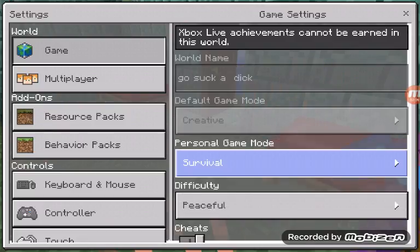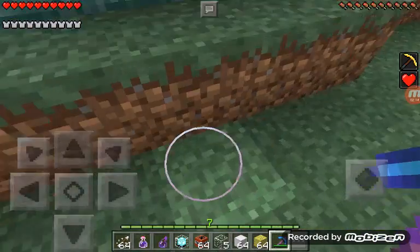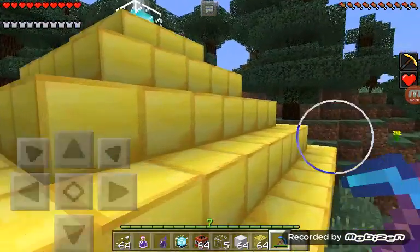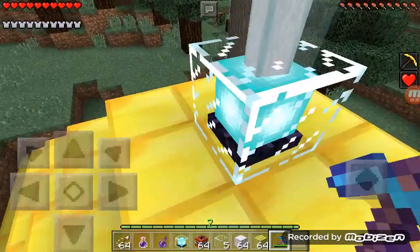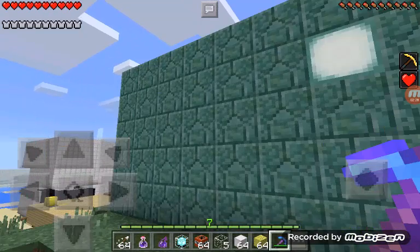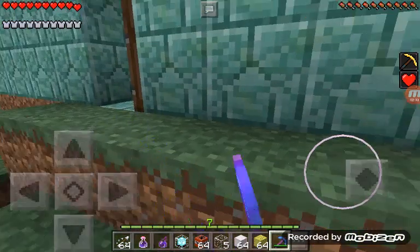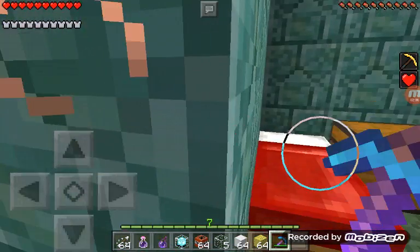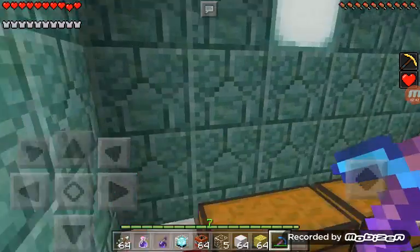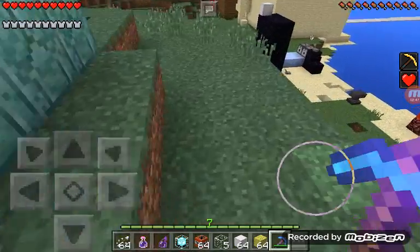I'm going to change this back to survival because that's how I do updates now. I'm going to do this again when the 0.17 update comes out. But here's how you make the beacon — it includes one of the rarest items in Minecraft, and that rare item is... I need to get into this house but my screen is all glitchy.